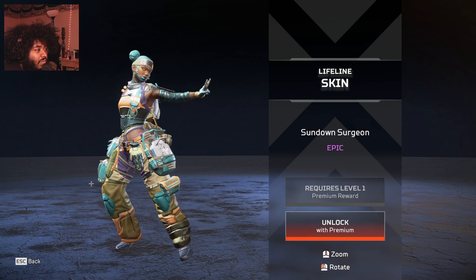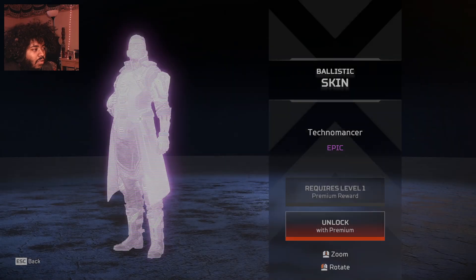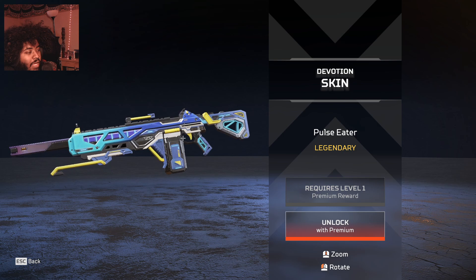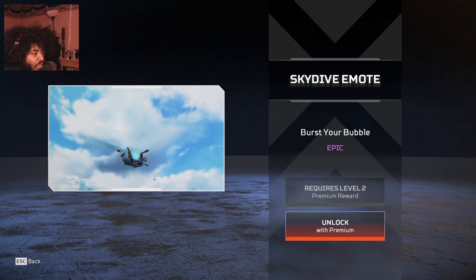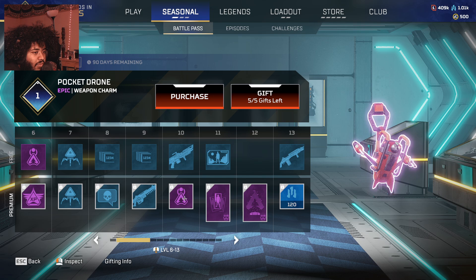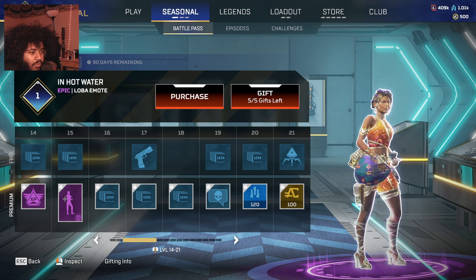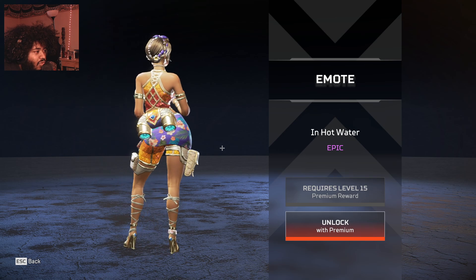Let's get straight into it. When you get the battle pass — the premium version — you get four skins: three character skins and one gun skin. We get a very basic Ballistic skydive emote, a default-looking skin for the Nemesis, and then we've got an energy-drink Loba skin.